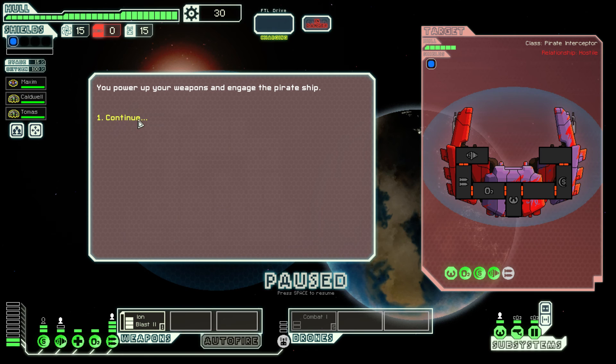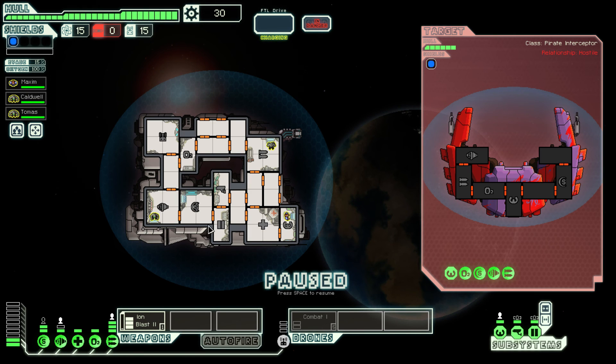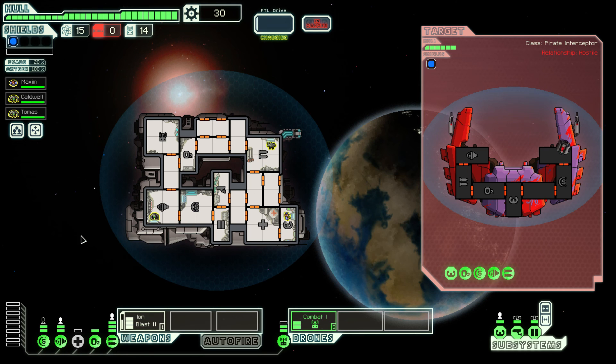We come out of the jump to see laser blasts coming from the other side of the beacon. Let's aid the ship — why the hell not? I don't really know what to do here. Obviously we want to be ion blasting and activating the combat drone, because we don't have anything else. Turn off the medbay and stick our extra power point into engines so we get slightly higher evasion.